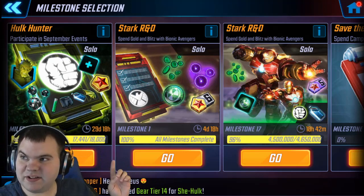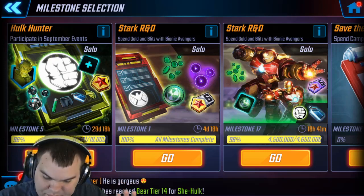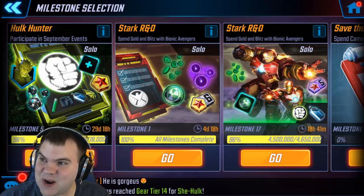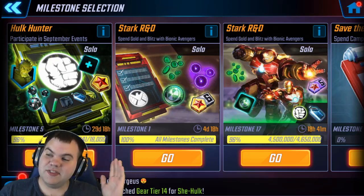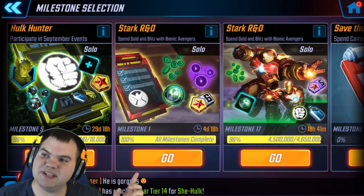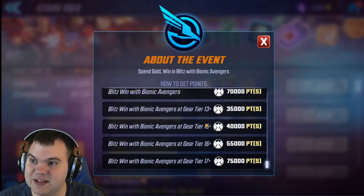Welcome back — today we're talking about the Hulk Hunter event, primarily focusing on the Stark R&D Blitz event and how it's actually a little bit easier than expected. I was going to do this video yesterday but I'm going back to school for IT and my graphics driver decided to implode, so I got some real-life IT experience. Blue Stacks is back up and running now. The Hulk Hunter is a monthly event we're using to get Abomination, and tonight we're primarily focusing on the Stark R&D Blitz event — this is a whole lot easier than we originally thought because of how the points are calculated.